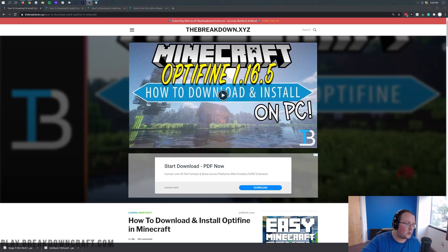Download and install Optifine with Forge in Minecraft 1.16.5, allowing you to play Minecraft with Forge and Optifine as well as other mods. For example, if you wanted to install a minimap with Optifine, or something like Iron Chest with Optifine, you could do that. Any 1.16.5 compatible mod will work with Optifine and Forge after this tutorial.